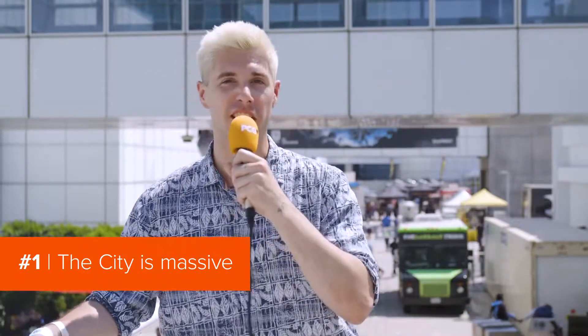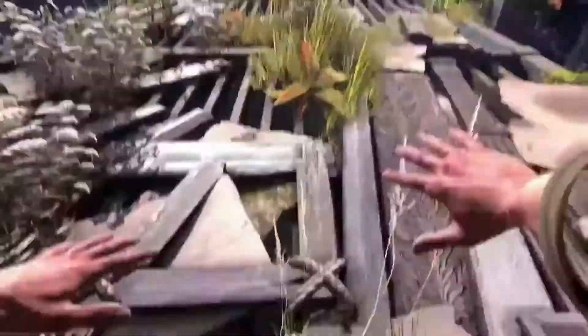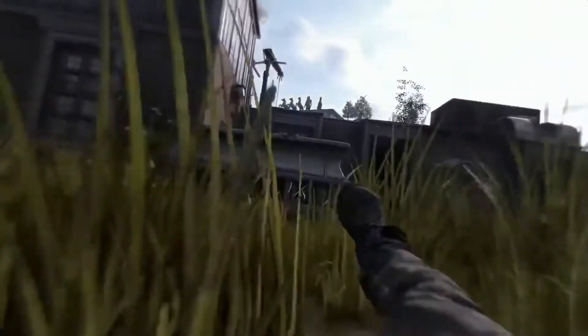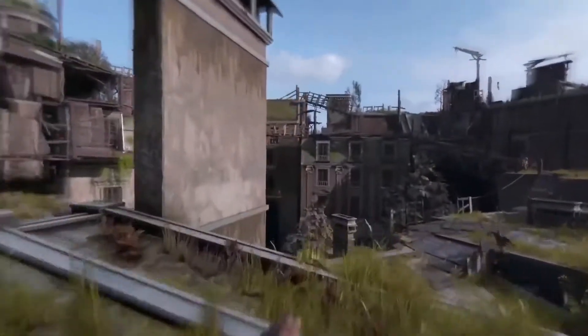The first reason why Dying Light 2 is shockingly good is because the city is massive. It's over four times bigger than Dying Light 1 and The Following combined. It takes place 15 years after the first game. There are seven regions, and each one introduces new parkour moves, enemies, and mechanics. What's really cool is how developer Techland calls the setting a modern dark age — so there are castles with drawbridges, people use bow and arrows, and there's a few guys in those sort of medieval ruffle-type clothes, you know, the big ruffles.